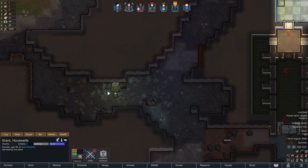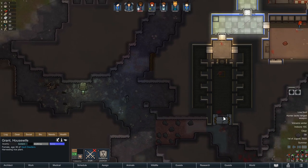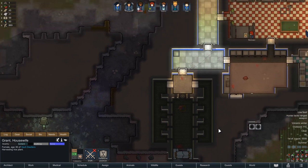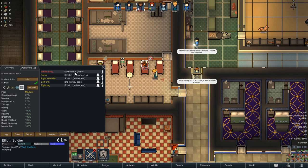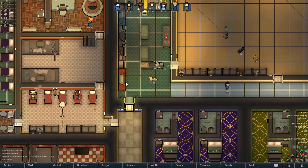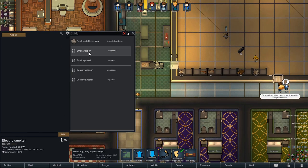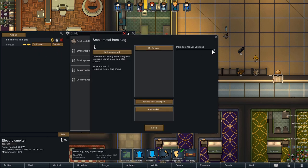I didn't have a nighttime heist this time around, did I? I did not. But we're all holding together. Has someone patched Elliot up? Someone has patched up Elliot. She is suffering some minor malnutrition, though — mildly unfortunate. So what do I want to do with this? Electric smelter — smelt metal from slag, do that forever. Let's shrink down your range a little bit.